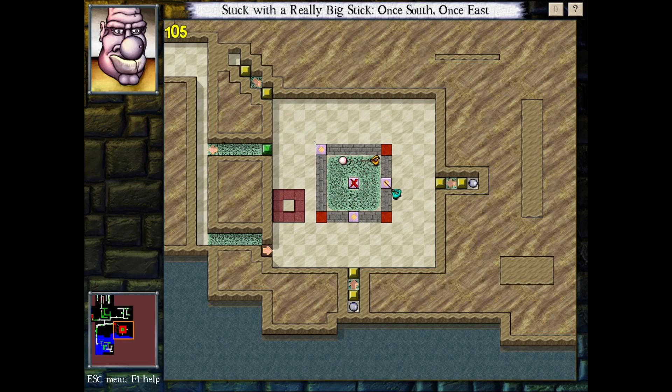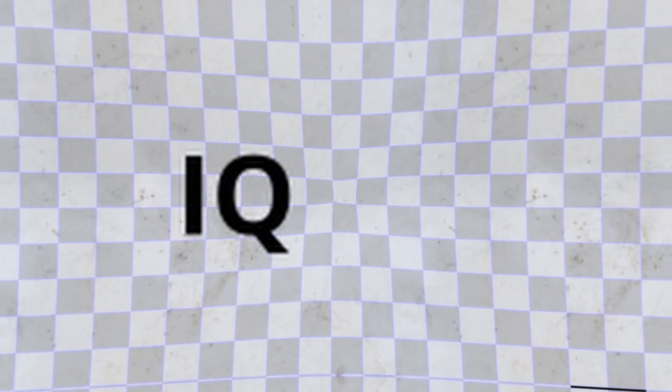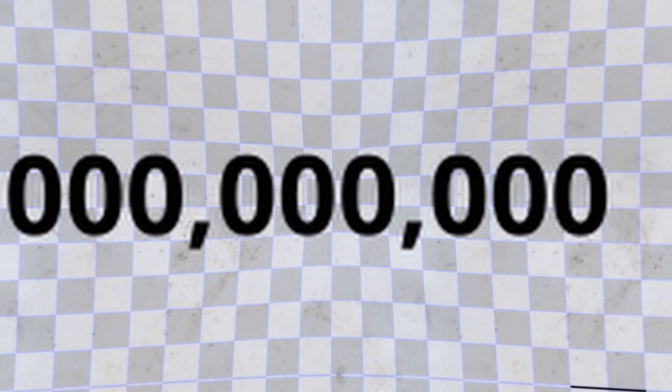Drodd is a puzzle game. You have to kill all the spooky monsters to win. In order to beat this game, you have to have an IQ over 10 quadrillion.